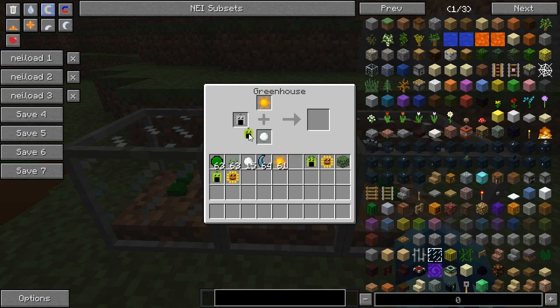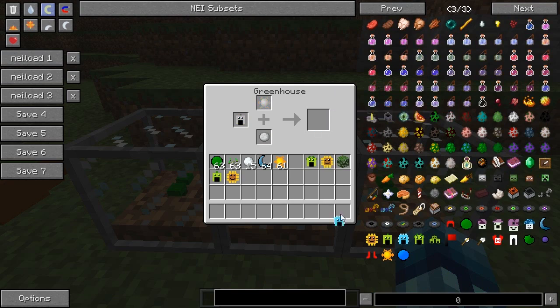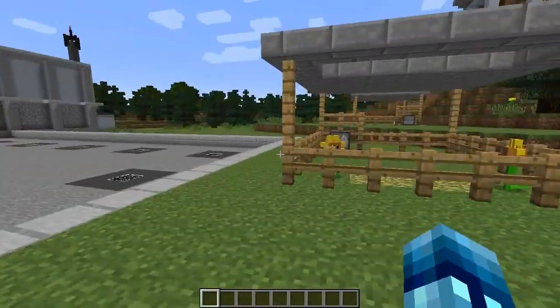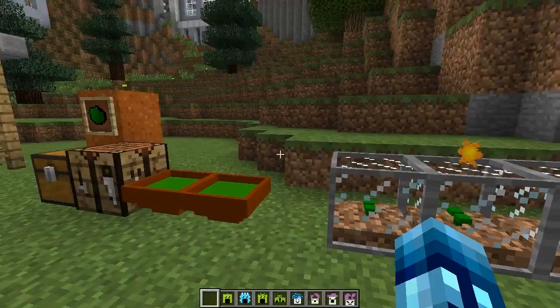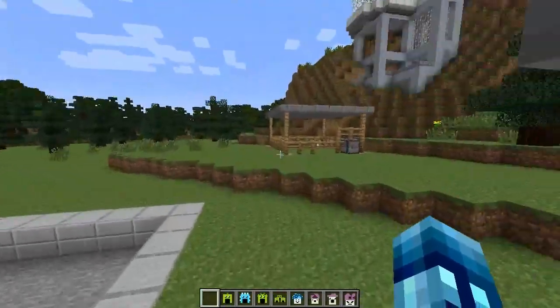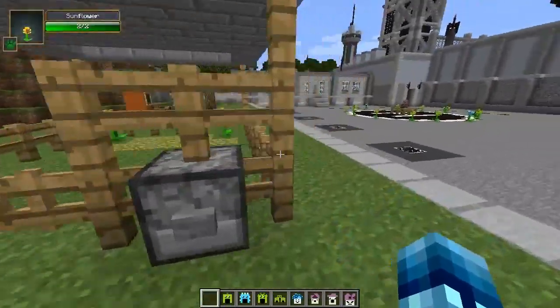For example, if you put a sun and a peapod in the greenhouse, you get a pea shooter. And if you want a double pea shooter — which is called the repeater in Plants vs. Zombies — put two pea shooters in there along with a sunlight, and it will come out as a repeater. And then you can do the same thing for a three-peater, which is crazy. There's lots of other combinations — check out the forum to see how to make all the plants in this mod. All the plants fit in my bottom inventory bar, though there aren't all the plants or zombies in the game unfortunately, but he plans to add more since this mod is still being made.